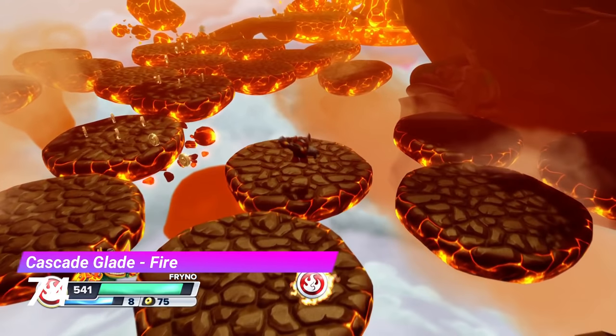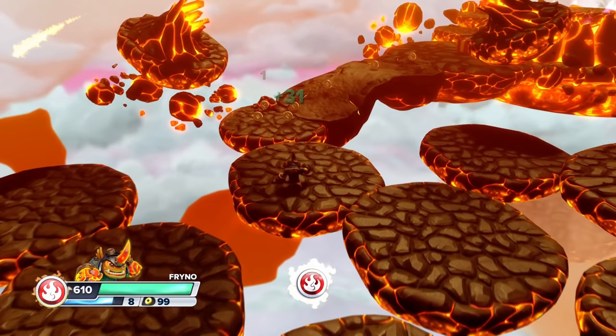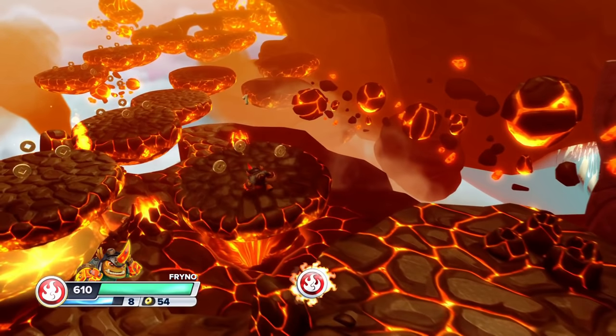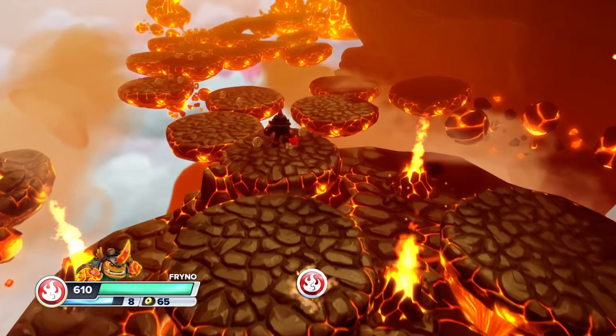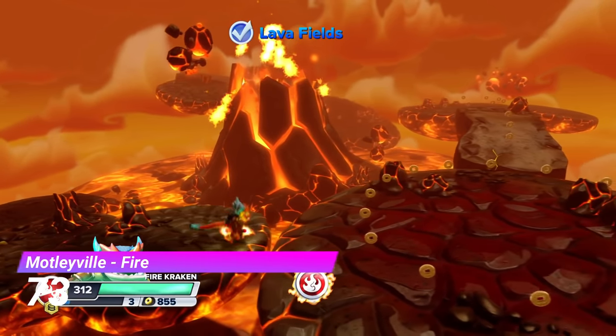Next up we have the Cascade Glade Fire Gate. This gate has some pretty fun platforming and introduces the volcano aesthetic — it looks really nice, but I kinda wish it wasn't used for every single fire gate in the game. And then with the Motleyville Fire Gate, you're actually travelling around a massive volcano.